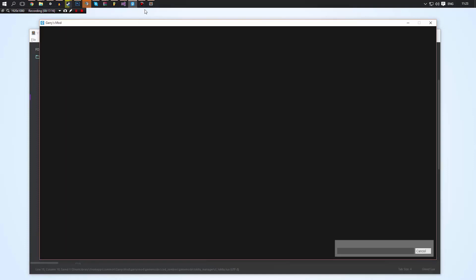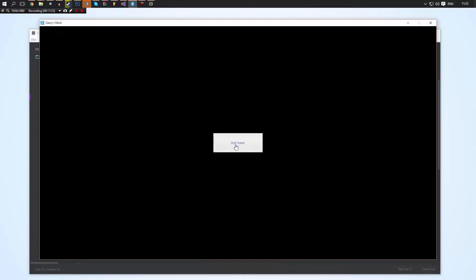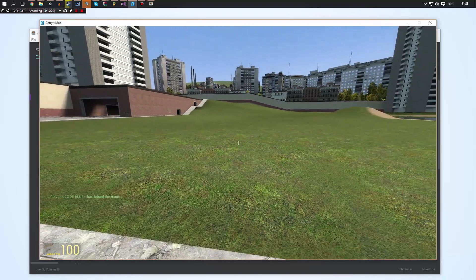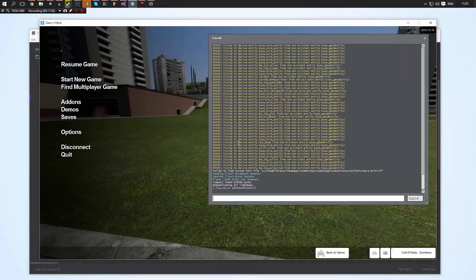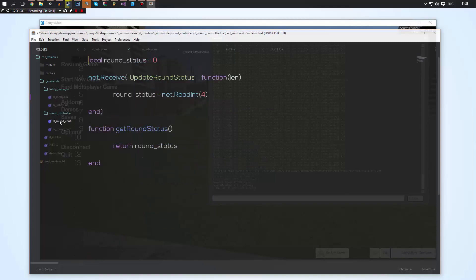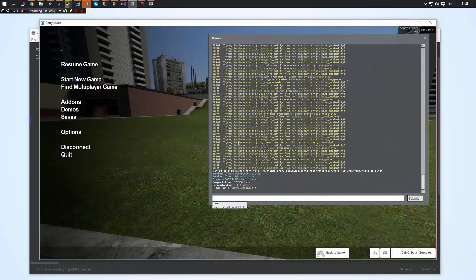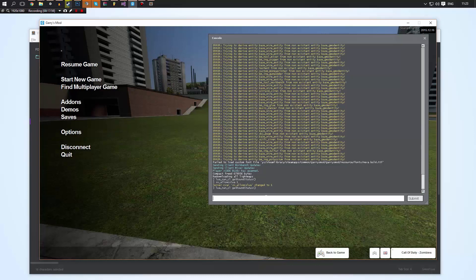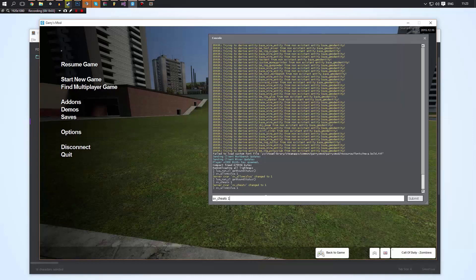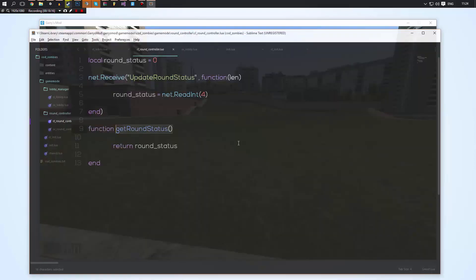We'll do reload, and once it loads up — there we go, we have our Start Game button. When we click it, the window closes. To verify: if we do lua_run_cl with sv_allowcslua 1 and sv_cheats 1, then call get_round_status — as you can see the value printed is 1, which means the round has begun and our client received the update.